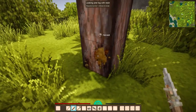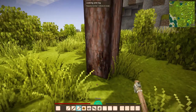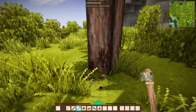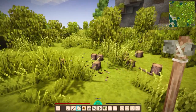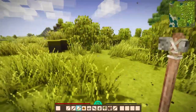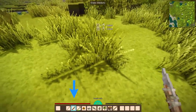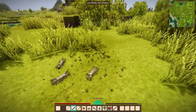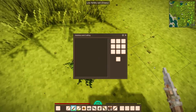We have some resin here — let's take this out by harvesting it. Now since we have an axe we can cut this tree down. Before I was just punching it but nothing was coming out of it. Now you have some logs and some sticks. Let's select our knife in the hotbar and cut some grass — as you can see, the grass is now dropping some dry grass.